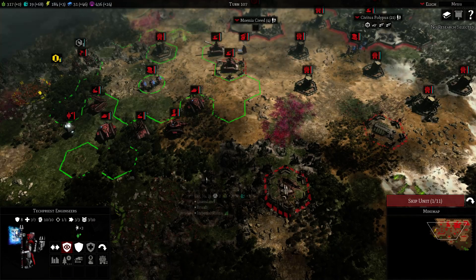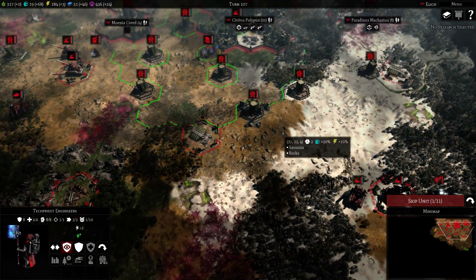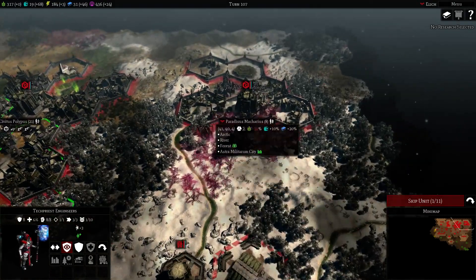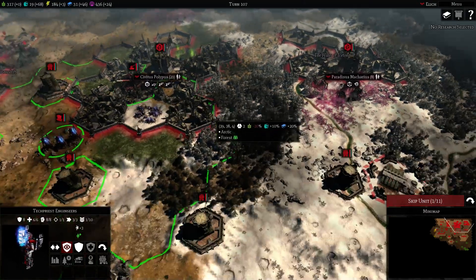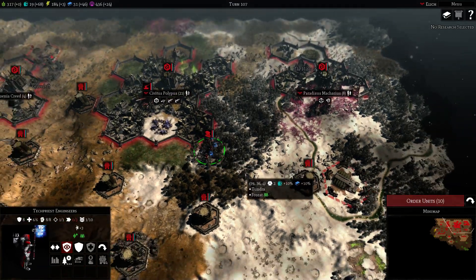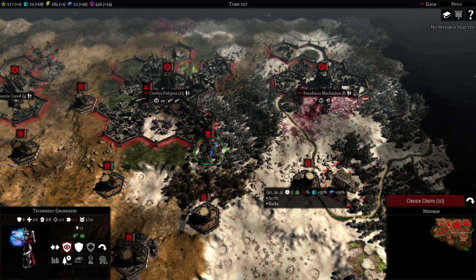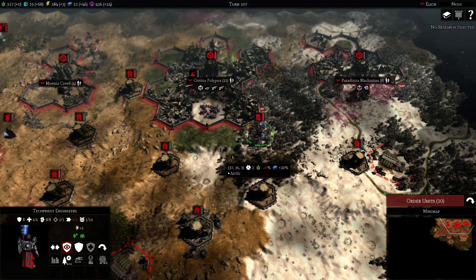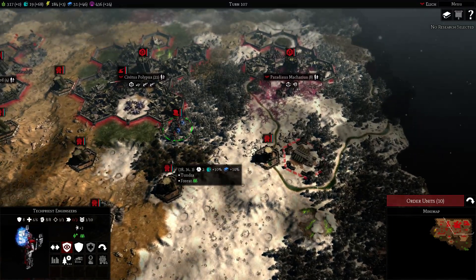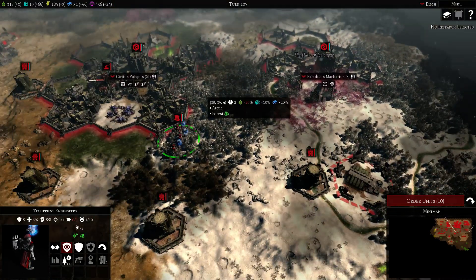It turns into the next Imperial Bastion, and we just built this one. We need to keep clearing this terrain, especially this terrain here — the city is missing a lot of slots. Imperial Guard does not care about forests or Imperial Cities. It's good for the infantry, and we don't have really good infantry. Some of the infantry can be decent, but it's all about vehicles.